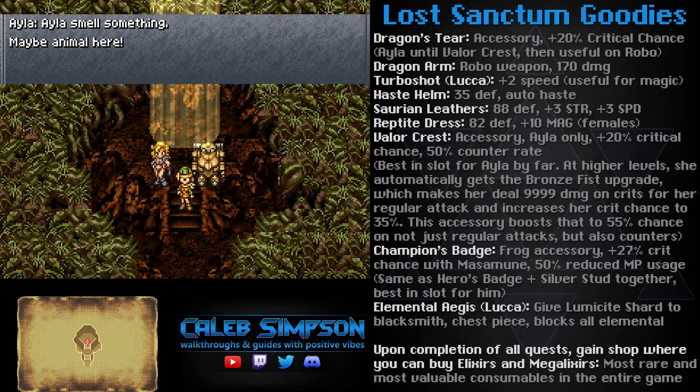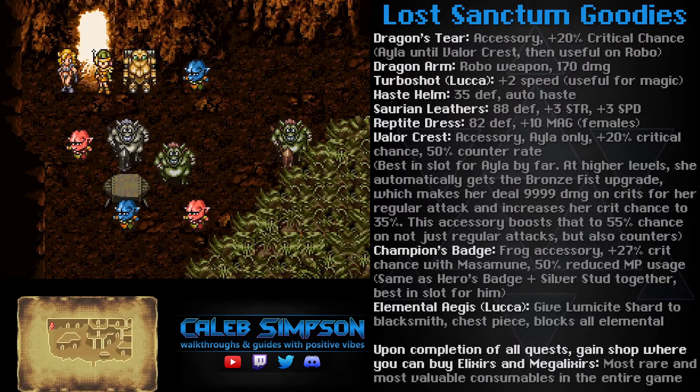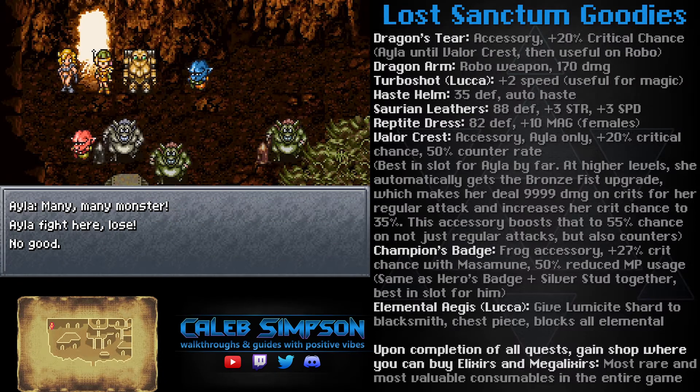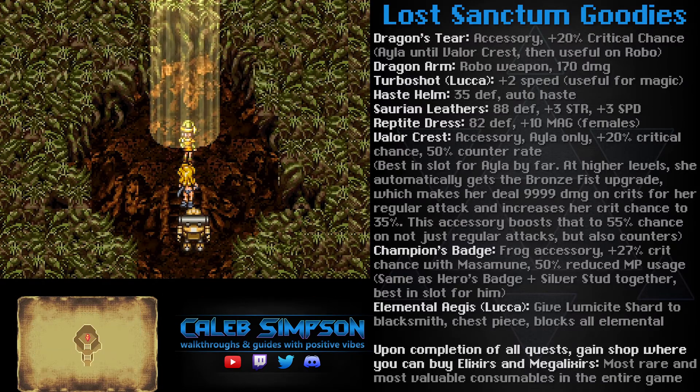As far as rewards go, there are three notable ones. There's the Dragon Arm for Robo, which is a regular damage arm that's a little bit nicer than the Terratone Arm and a good alternative if you don't want to use the Crisis Arm. Another really good one is the Valor Crest for Ayla — it's one of the craziest accessories in the entire game.